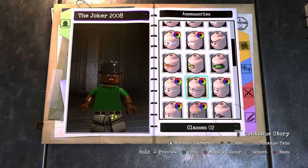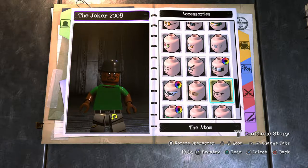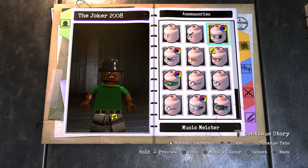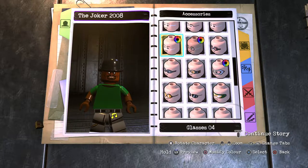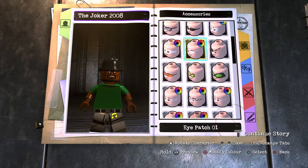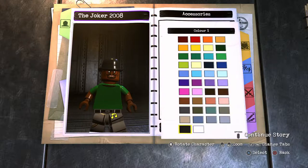This is the closest one, so you want to go with custom head 09. Then go to glasses — the glasses you want to use, I believe, are Clark Kent's. Let's take a look — the Atom's are brown so they wouldn't work. So I guess it actually is Clark Kent.